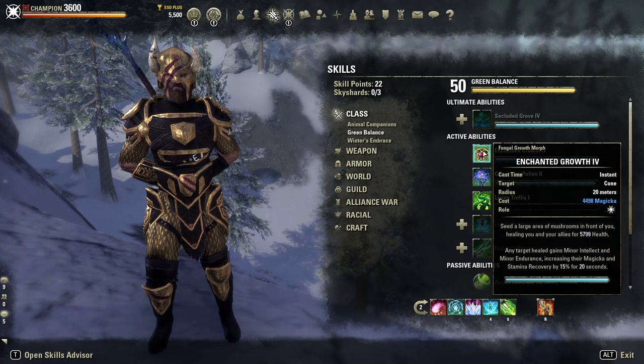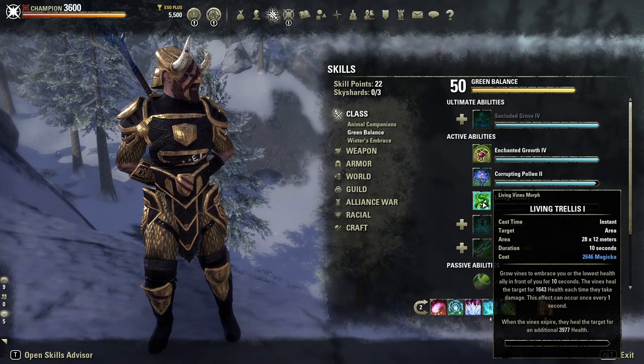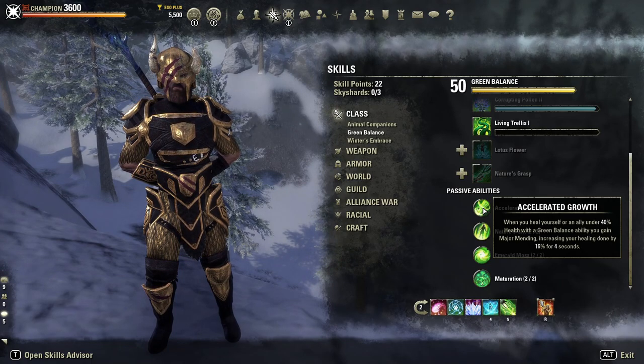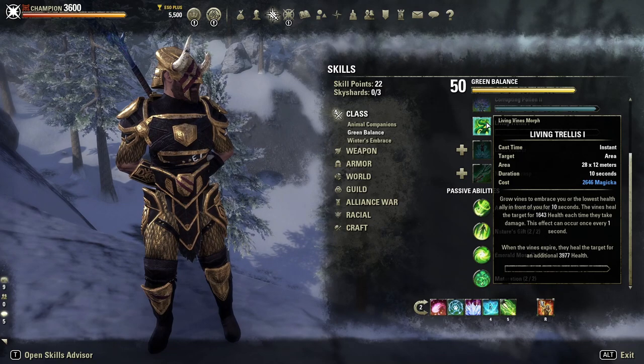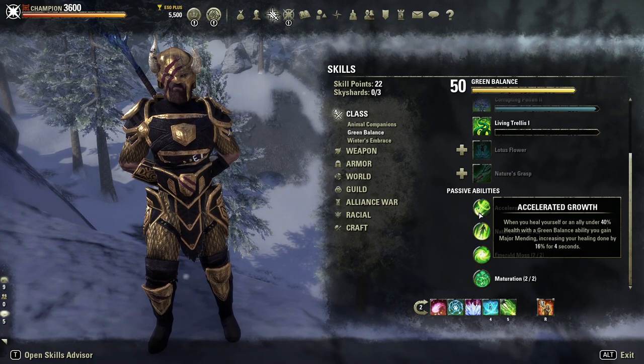On this current build there wasn't really room to slot Enchanted Growth, but it is something I like to use in a more optimized trial or dungeon setup. Living Trellis is a semi-useful skill for really high damage situations — I've used it quite a lot in endgame trials when taking an absolute beating. Slot it and activate it to give a bit of a heal, and it also procs some passives that will give resources back. When you heal yourself or an ally under 40% health, you gain Major Mending — so this is really useful in high-damage situations to proc Major Mending on yourself and then use synergies and different healing sources to push through hard damage phases.